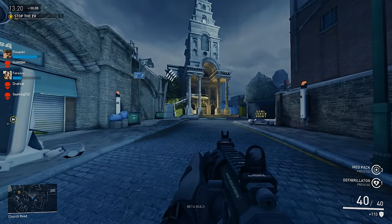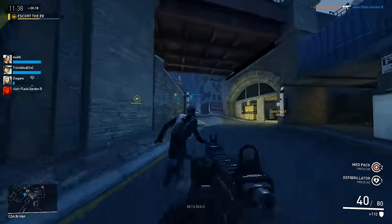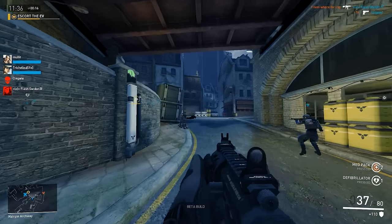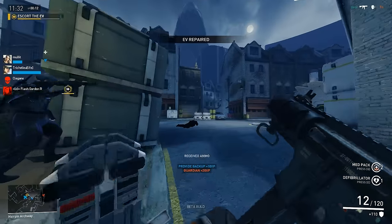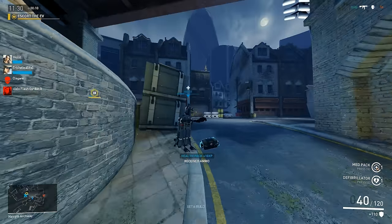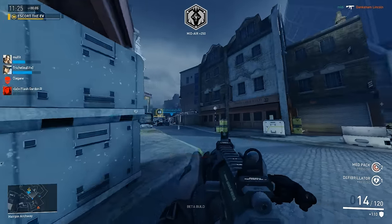If those had been enemy players, we wouldn't even have known they were standing beside us. The only drawback of increasing your FOV is that it essentially zooms your camera out, making it harder to see distances. But we can compensate for that by aiming down our weapon sights, also known as ADS. With any game settings, ADS seems to toggle your FOV back to 65, allowing you to zoom in when you're playing with higher FOV settings.